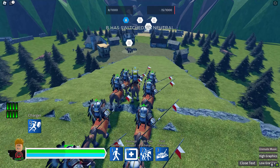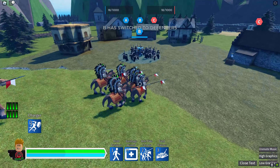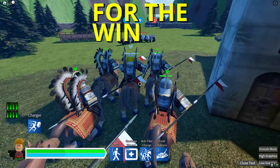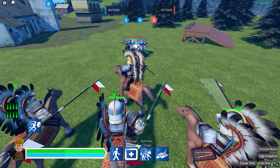Where is the enemy and what are they doing? Our Danyang is taking B point. I think the assassins are on C point. Let's go and get these defenders. For the Winged Hussar — charge!